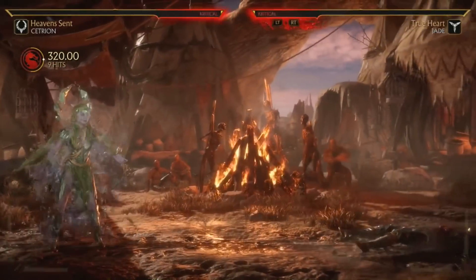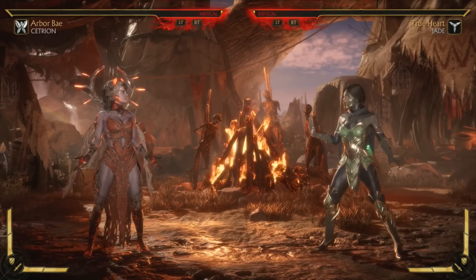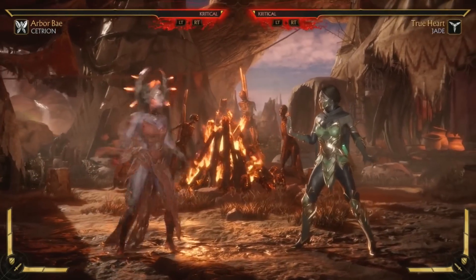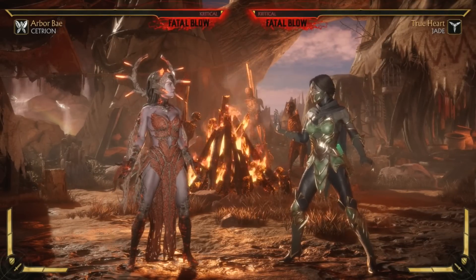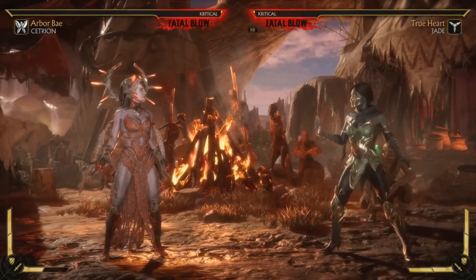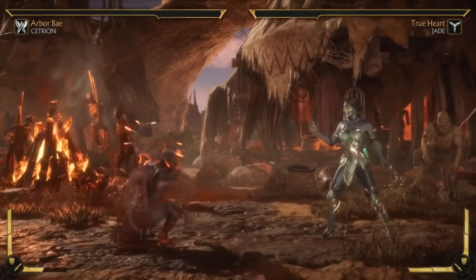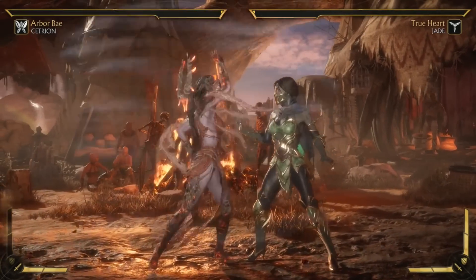Now loadout two is a wind-based loadout. She's a little darker, a bit more evil. The first move I gave her is this tornado — typically she doesn't have a standard projectile that goes straight forward, but this gives her that. If she amplifies it, it goes full screen. The really cool thing though is the pushback on block — they go way back, which is super good for keeping the opponent at bay and complements her zoning game.